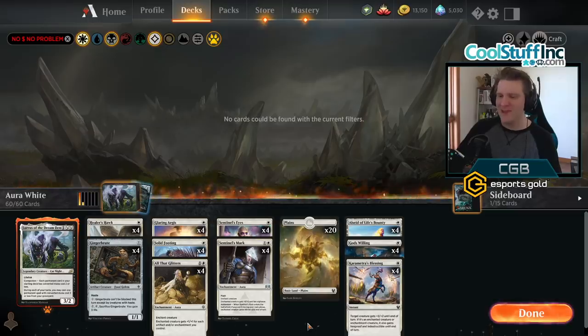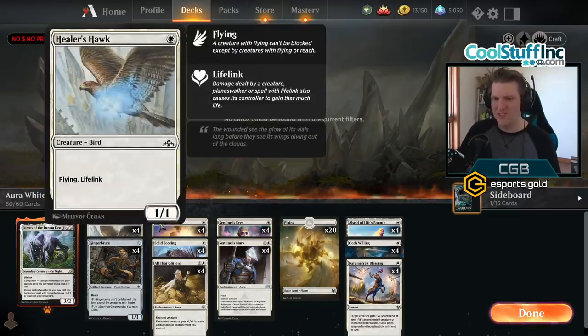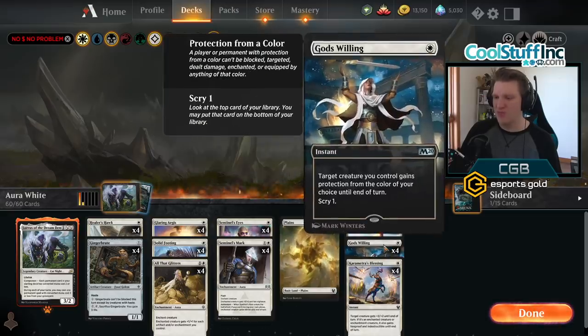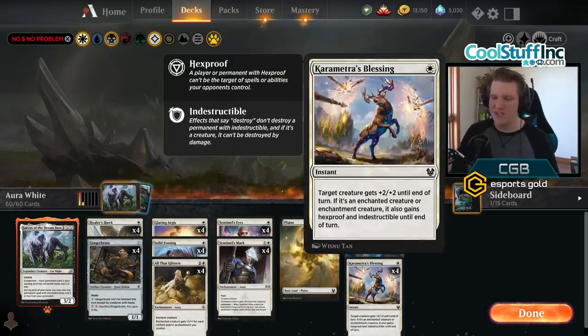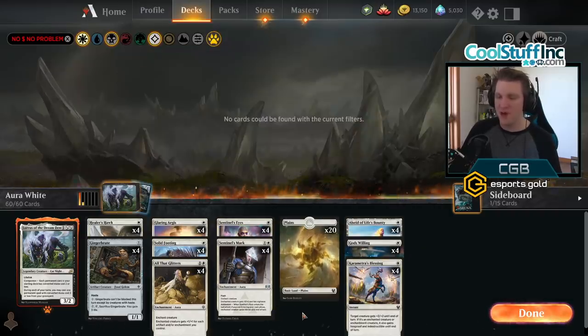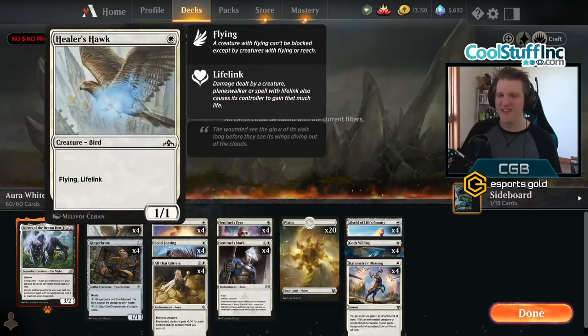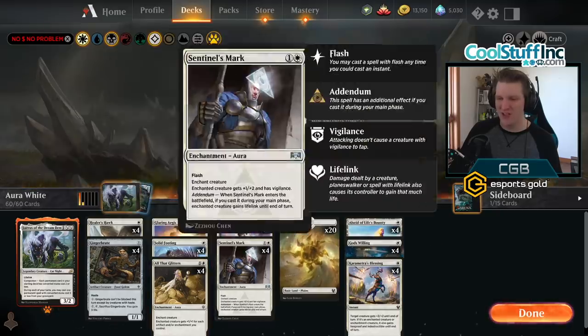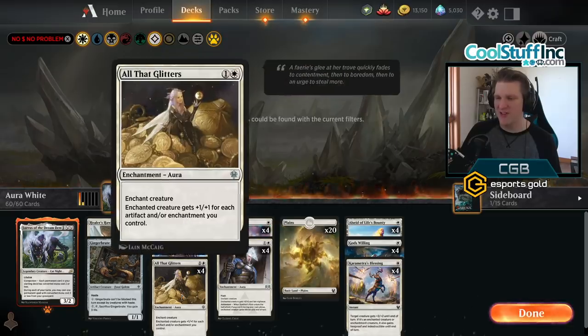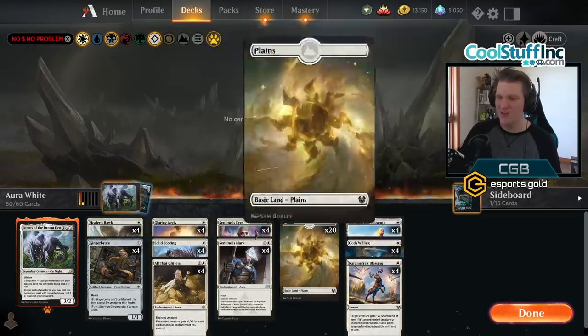The deck has a lot of good matchups in the meta. Cycling has a horrible time dealing with a suited up hawk, just gaining too much life for them to race. The Agent of Treachery deck — if you survive a sweeper or two with God's Willing and Karametra's Blessing to defend from Agent of Treachery, you usually fly over for the victory or become unblockable. Mono red? Forget about it. Have you seen what happens when they have a Healer's Hawk that has protection from red and All That Glitters and about three other enchantments? Mono red's head explodes. This deck is competitive, it is real, and we're going to dive in and I'm going to show you how to let Mono White win you games on a budget.